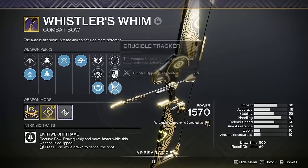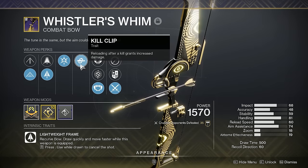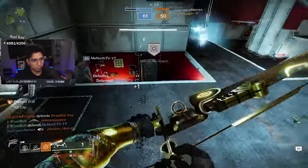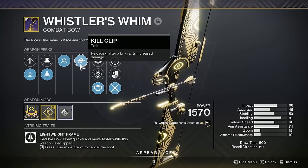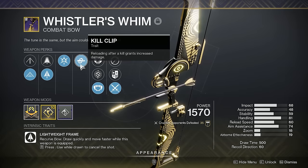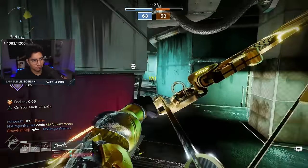They added Kill Clip — Kill Clip is on a bow for the first time ever. You may be wondering: that's a crazy damage bonus, but will the bow one-tap to the head? The answer is no, but you can apply a damage buff from something like Radiant, and along with Kill Clip you will one-tap. Now there are a couple other damage perks in this slot like Adrenaline Junkie and Swashbuckler, but I find those a lot more difficult to proc. With Kill Clip, all you have to do is get a defeat with the bow, load in another arrow, and take advantage of that bonus damage.